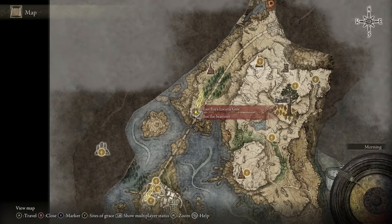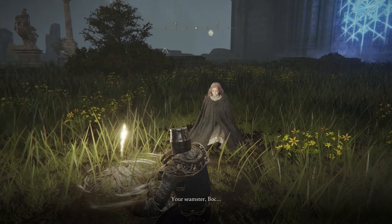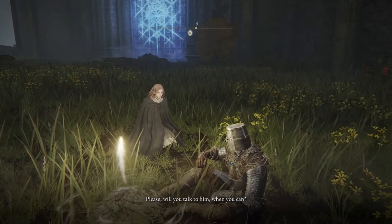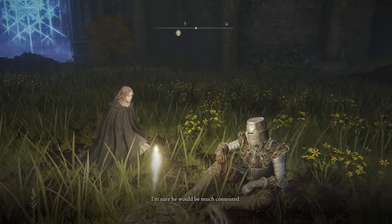Head back to the East Raya Lucaria Gate where we left Boc — when you sit at the Site of Grace, you'll have the option to talk to Melina. She'll explain that Boc wants to talk to you and always enjoys when you return, so every single time we encounter Boc near a Site of Grace, we need to speak to him and exhaust all of his dialogue.